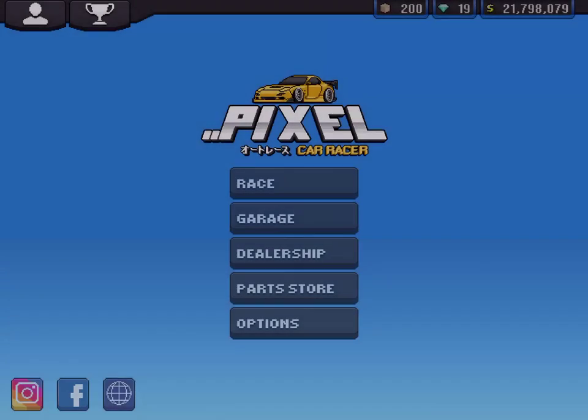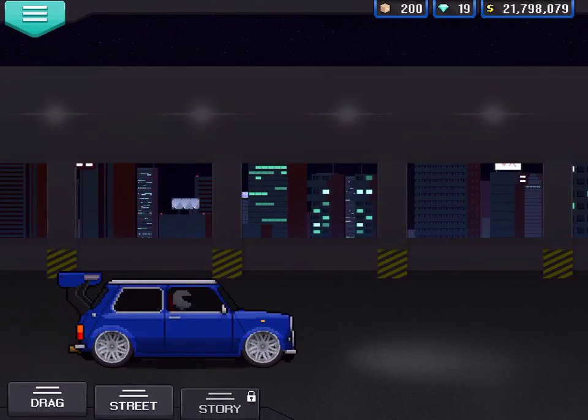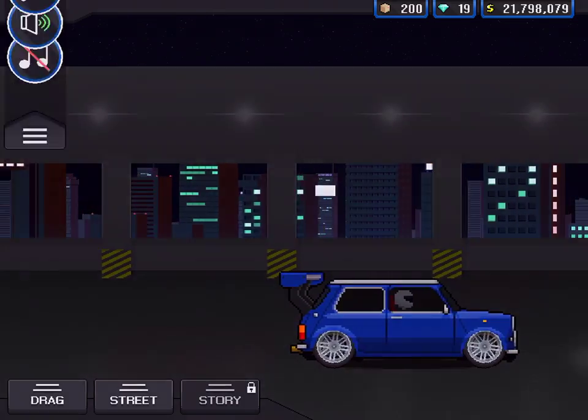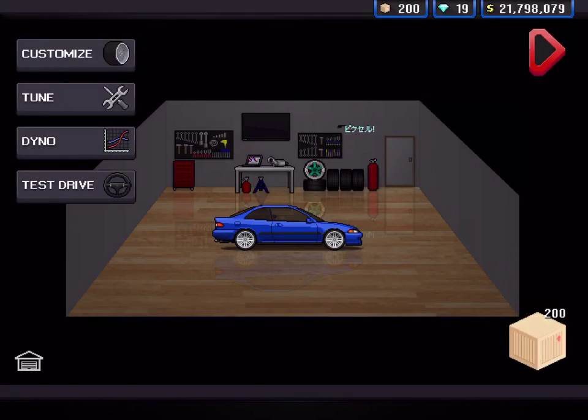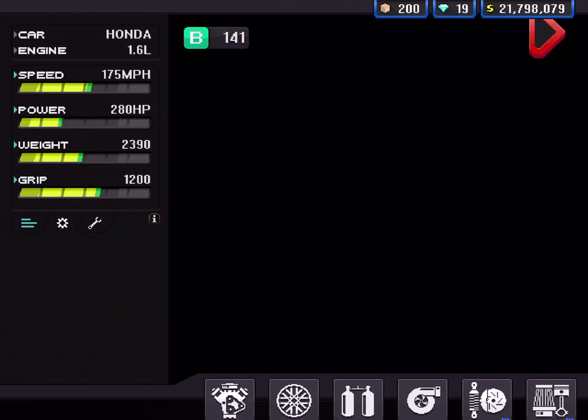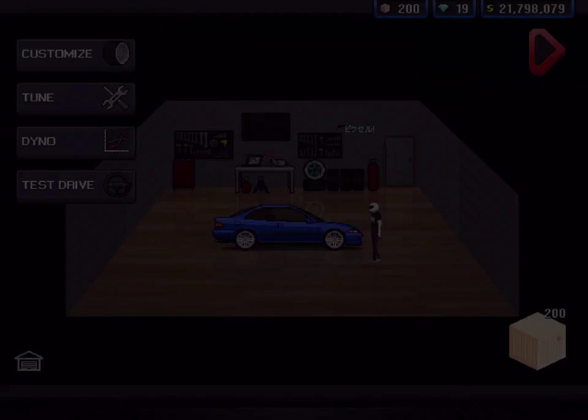We're going to give it a quick test stock. We have to go choose our Honda from the garage. So we spent around 2 grand. I have my money counter at the top there. Tune — 280 horsepower. I'm a little surprised, to be honest. It has more power than I thought it would.